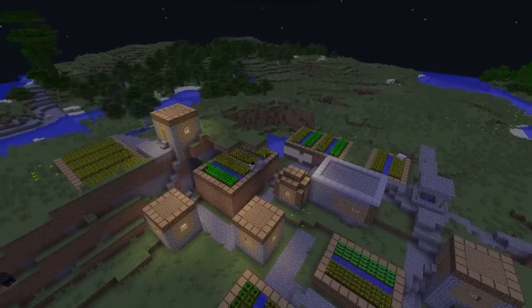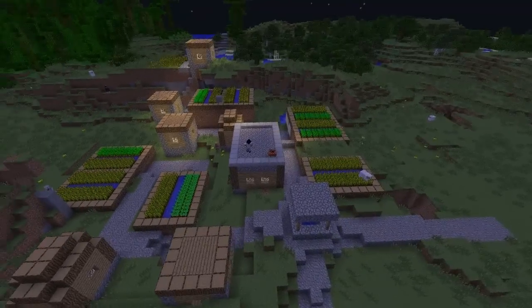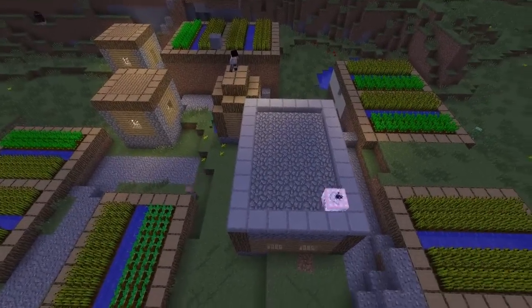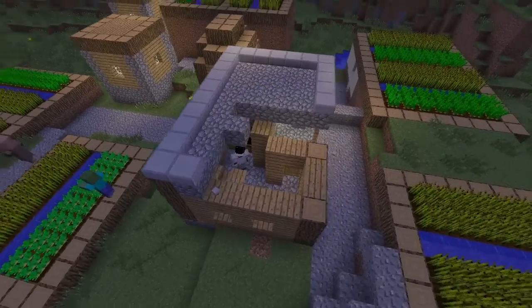Always be quiet. Sneak around the edges when people can see you and make your way to the roof. Plant the charge in the corner. Get to a safe distance. Once it's blown, make sure you've got a good well-balanced sword in case there are any inside.